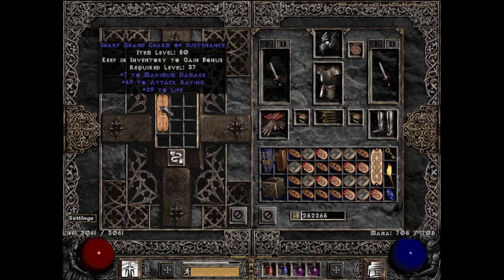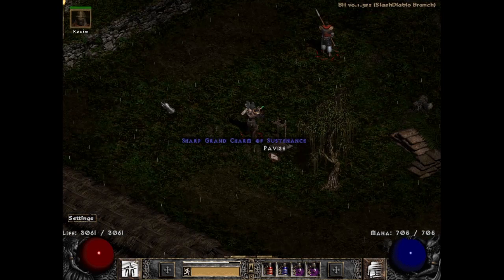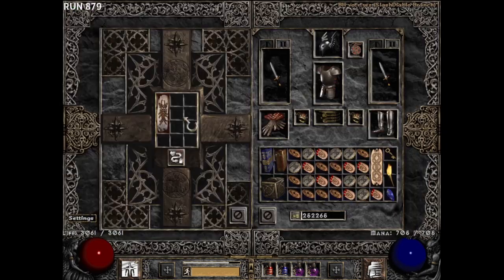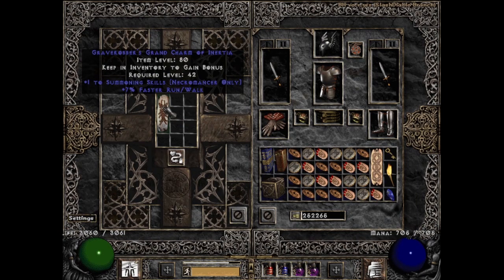One thing that is not going to be staying in the stash and definitely will be used is a skiller I found from LK on run 879 — plus one to Summoning Skills for the Necromancer with 7% faster run/walk. We love the Necromancer on this channel, and this would help in the summoning variety while taking down the ubers.